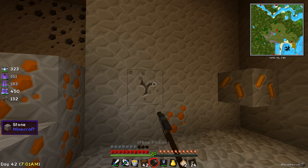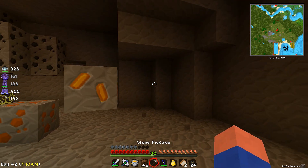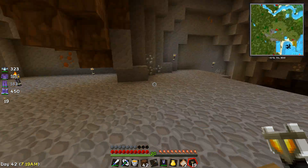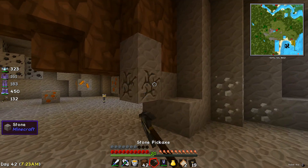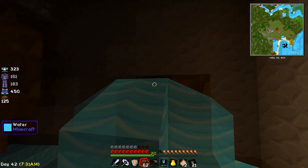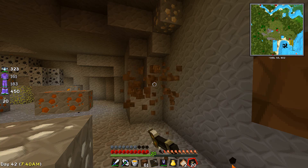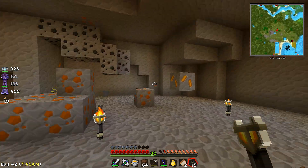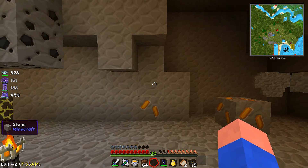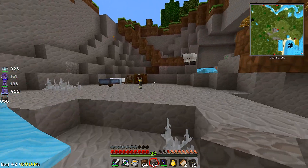Get some torches down. I don't know if these torches are even going to help. Yep, that happened. A little water ridge — get rid of the water. Torch. This is a pretty big area. I'm out of them already. I want to see how big this is. This thing is actually pretty good size here.